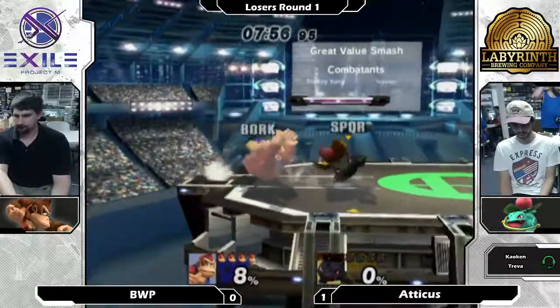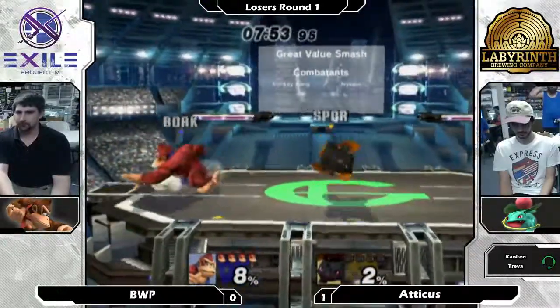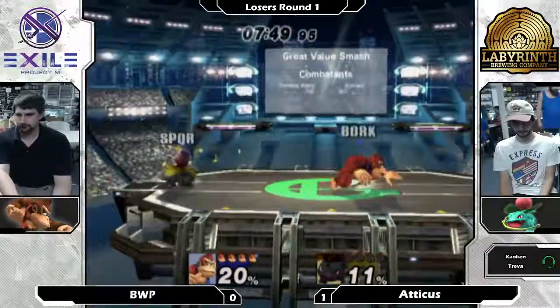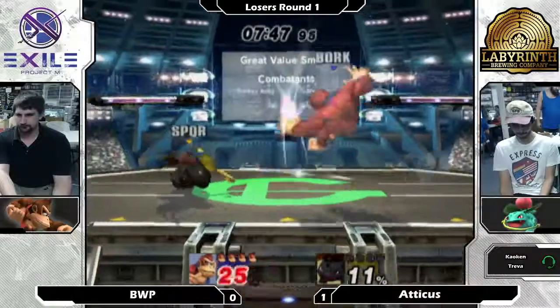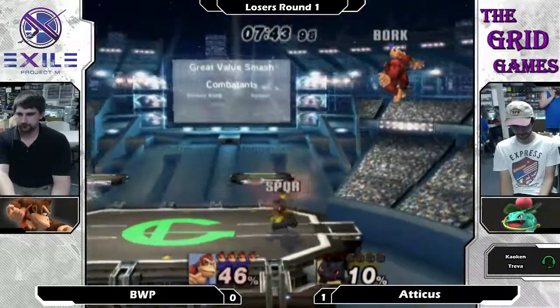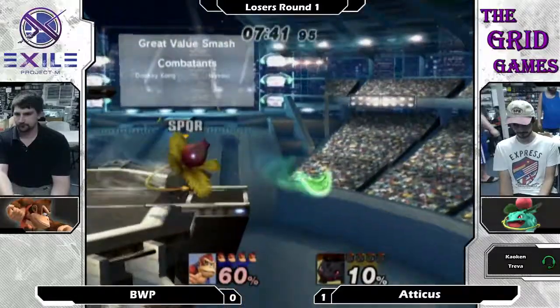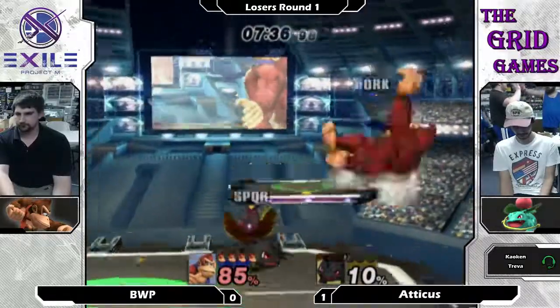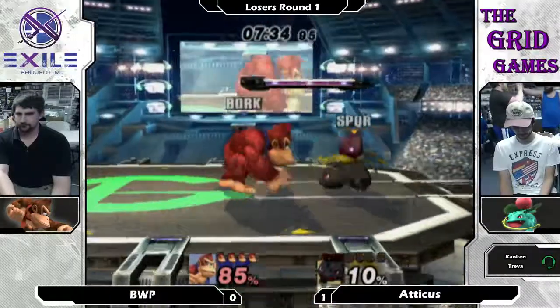I've seen way too many reverse four-stocks in my day. He gets the power shield! I was hoping I'd see it again. If you could do that consistently, that would really just turn around the matchup, but that's incredibly difficult to do. Way too far away right now. I feel like Ivysaur's just capitalizing on all this space.